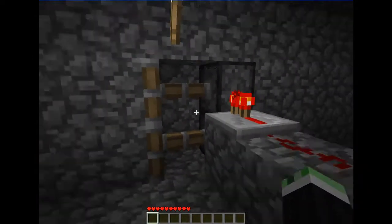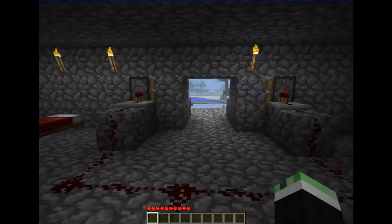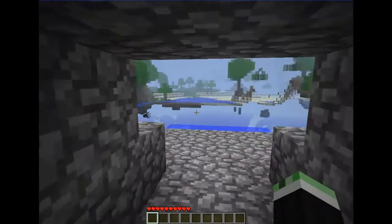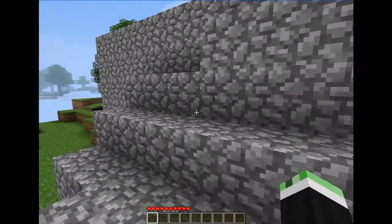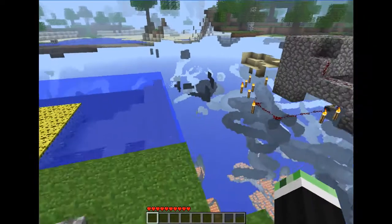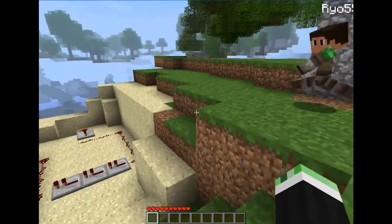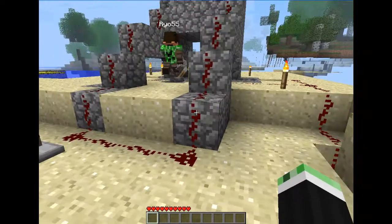I made myself a secret door out of pistons, which we're gonna explain. This is my secret entrance into my house, just in case I forget where my keys are. And now I commit suicide by smashing myself with these pistons.